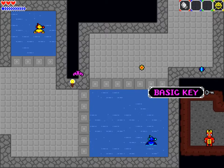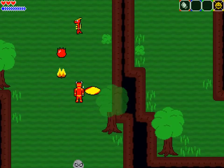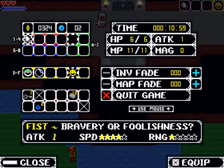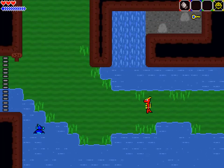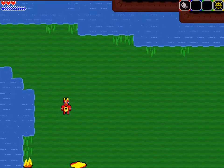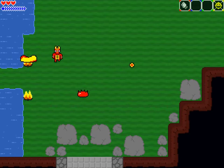A glimpse at the water dungeon — I love how the floor tiles turned out in that. Looks like a swimming pool, or a Roman bathhouse as somebody said in chat. I feel like the rocks maybe still look a bit boring, but the fires look better, which is nice.